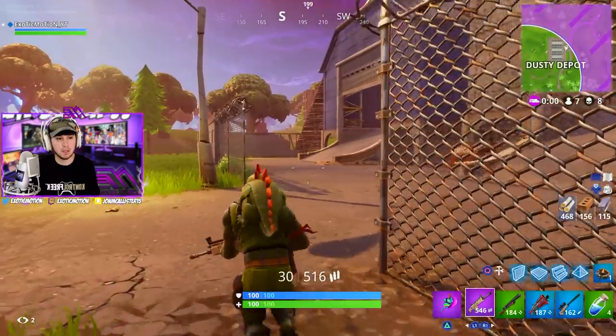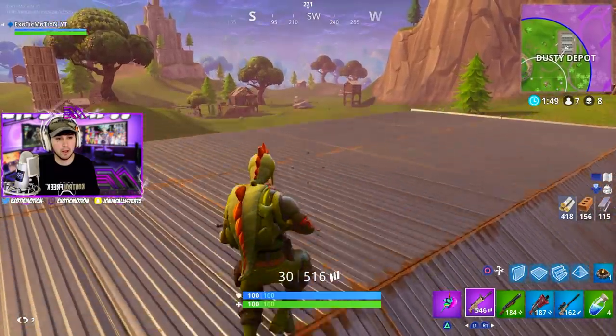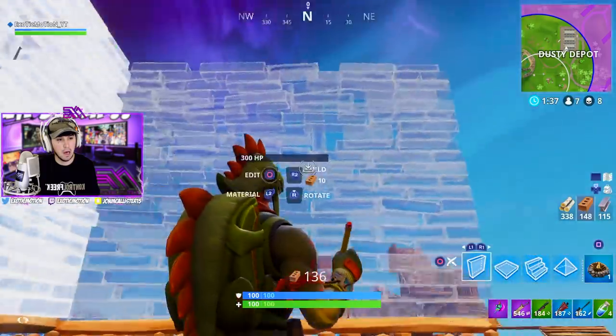I've got to be careful — if someone's on top of Dusty they can look down at me. I'm going to get on top of Dusty to make sure no one's up there, and this actually gives me a high ground advantage. There's a base right here — he's actually looking. Let me build around me so I don't get sniped from anywhere. Always build corners around you. I'm going to go snipe him.